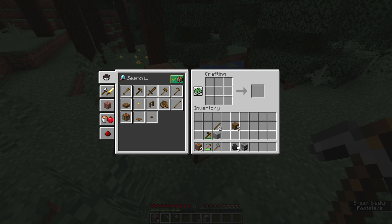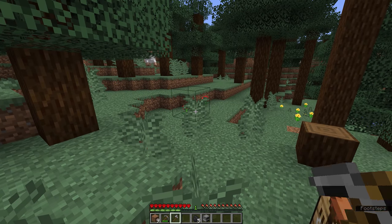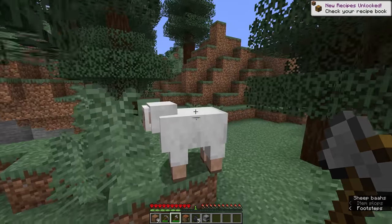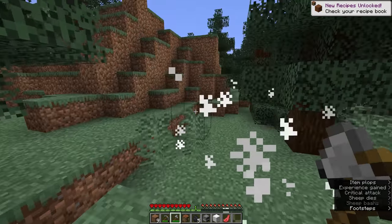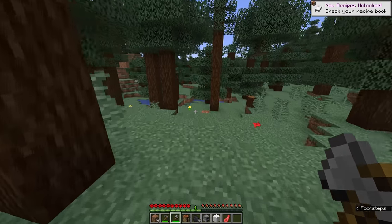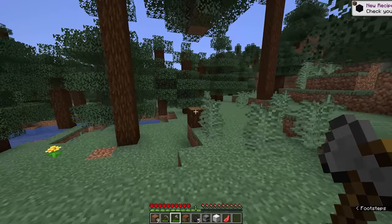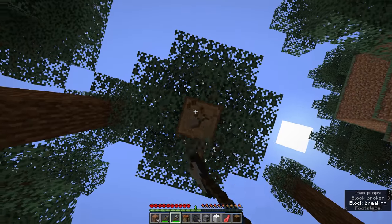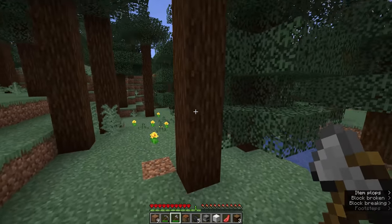We're going to use the axe as our primary weapon to start off with, because axes in the early game are actually kind of OP. They deal nine attack damage, which is much harder hitting than a stone sword. They'll take a little extra durability since they're not the primary tool intended for attacking, but that is one sheep down. Now we just need to find two more sheep.